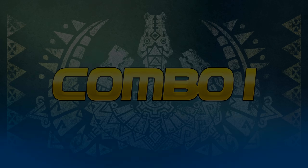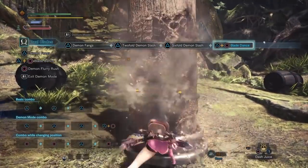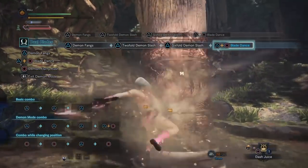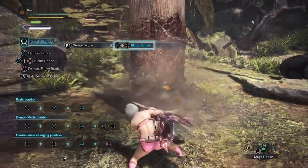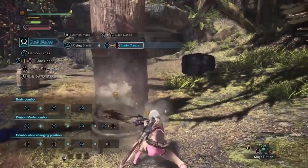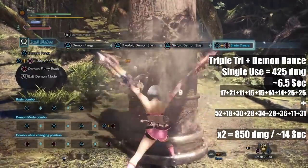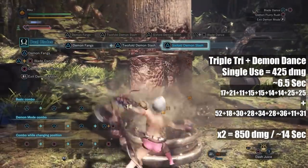Combo 1: The best DPS combo is the simple triple Triangle into Blade Dance in Demon Mode, then you repeat the combo. This yields more damage than simply spamming Blade Dance all the time — just prepare for sharpness to tank. Blade Dance locks you in place, so you don't want to start it and then get hit before you finish. I don't recommend evading after Blade Dance in this combo due to it eating a ton of stamina, which means less time in Demon Mode, and its repositioning is pretty bad if you want to focus on one spot. You can nearly do the combo twice on a monster from a knockout or trap, so definitely use this in those moments for huge DPS. Triple Triangle in Demon Mode is also the fastest way to build the gauge for Arch Demon Mode.